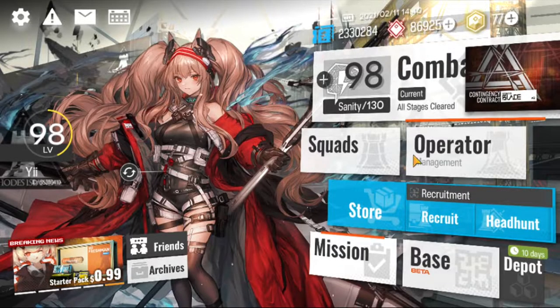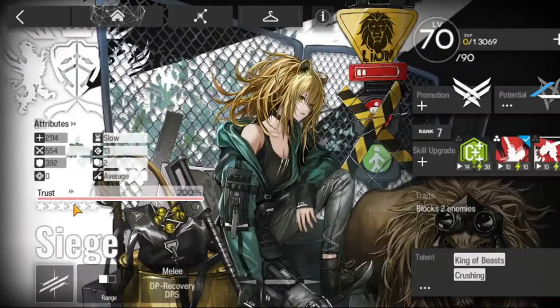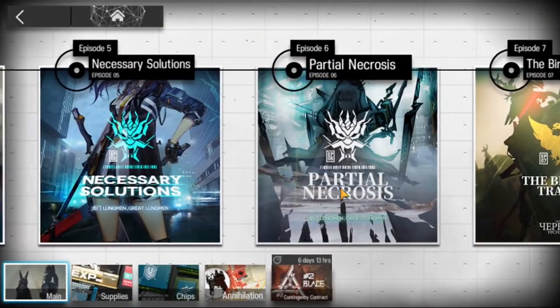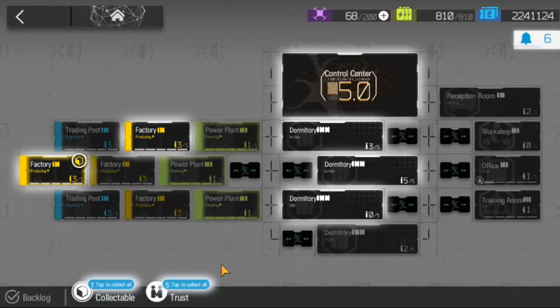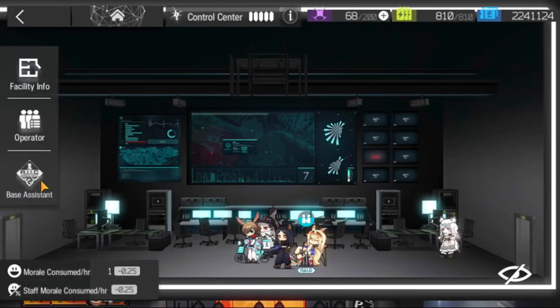While explaining the operator screen, I skipped over the trust bar — this last segment will explain trust and trust farming. Trust is shown as a percentage bar. As you increase an operator's trust, they gain stats depending on the operator, such as attack or HP. Whenever you complete a stage with three stars, all operators you bring will gain trust points equivalent to the sanity you spent. When farming for materials, players use the minimum number of operators to clear the stage, then fill the squad with operators they want to increase trust of — this is called trust farming. The other way to acquire trust is to have operators in your base at the daily reset, which comes in the form of a trust tab. You can also assign a base assistant for an additional trust bonus.